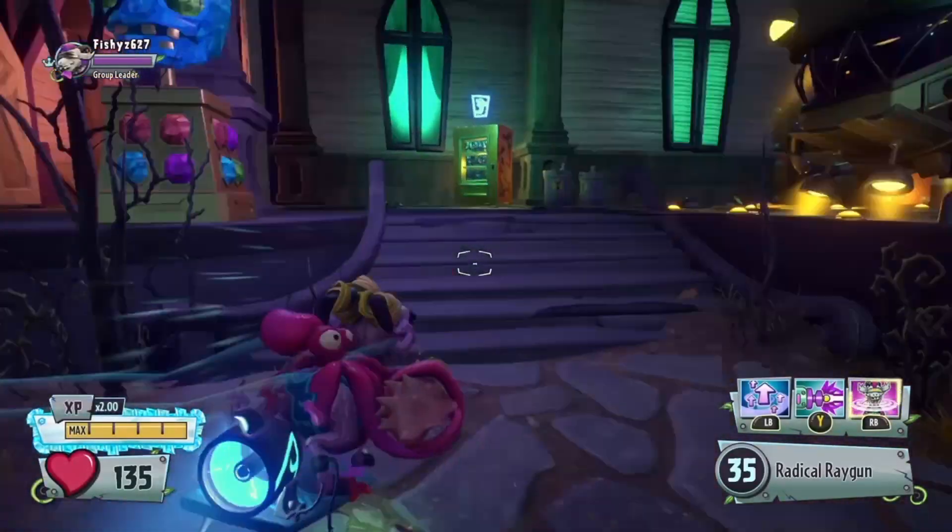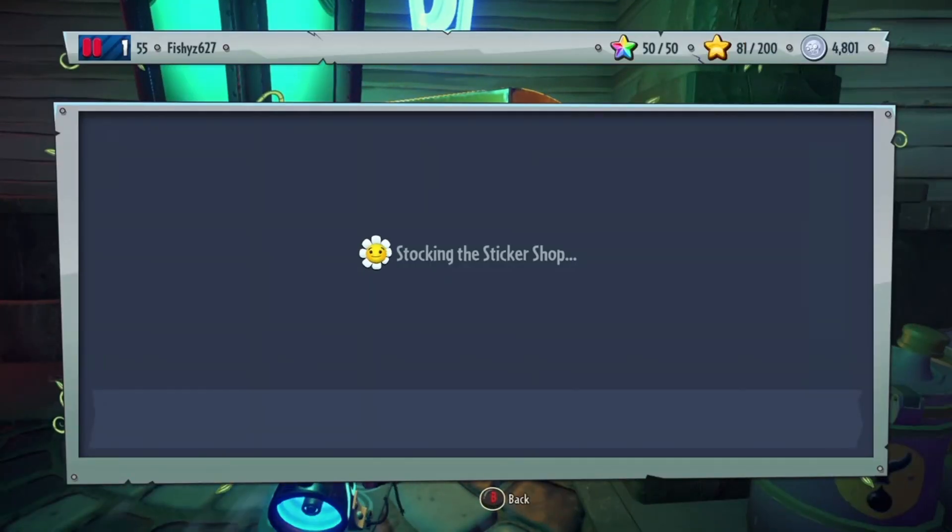All right, and we're back. So let's head back over to the shop, let's click on it — and there it is, 23 gifts left. So we need to open seven.